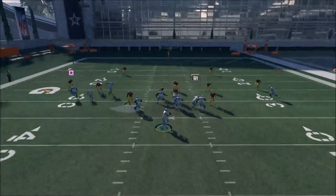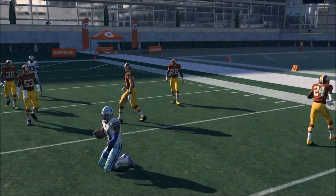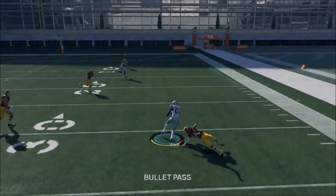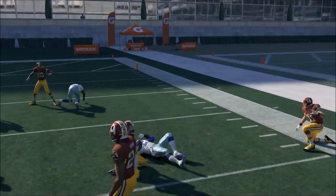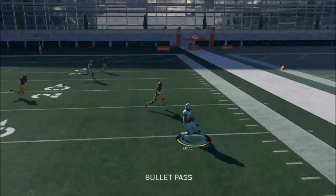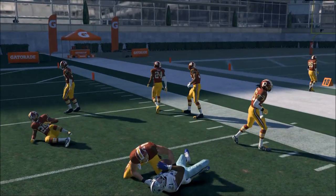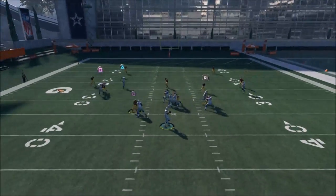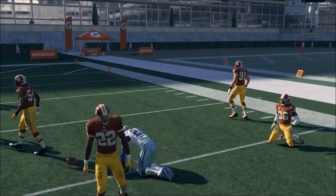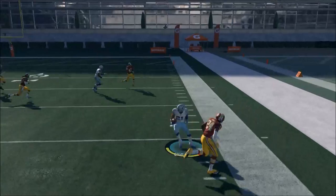If you use that spin, it's very difficult to stop this play. I think the spin is the best move in the game. You want to hold left trigger and then flick the right stick from 3 o'clock, hold it down, and rotate it all the way back across to 9 o'clock. You'll see that spin, and then you're up the sideline. This is very consistently going to break the tackle if you do this move — it really takes this play to the next level.